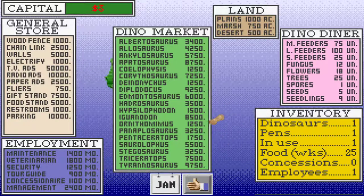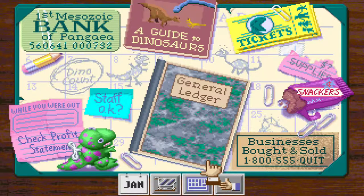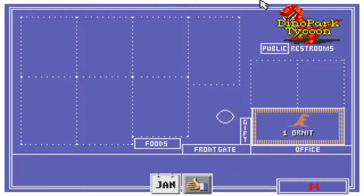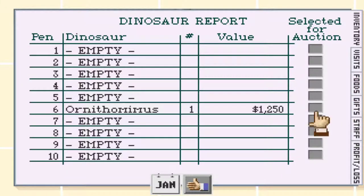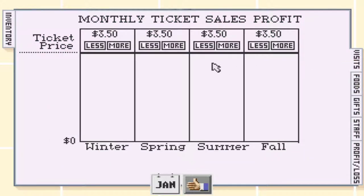You can also retire or quit the game, and that takes you to the high score list if you've made enough money. We also have a layout of what dinosaurs are in what pens — our general ledger — showing what dinosaurs you have and in what pens. You can send them to auction to make some money back if you're losing money. I think we're going to set ticket prices at $5.00, with winter at $4.00, and everything else at $5.00.